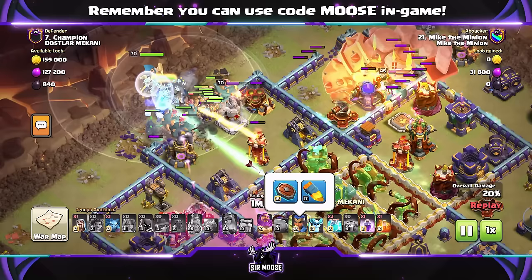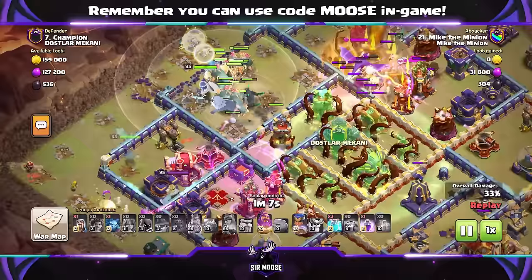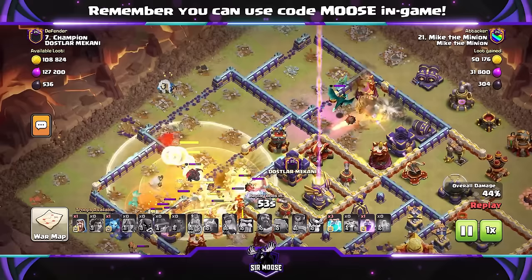Default hero equipment should be okay for your heroes — this is just what I'm using for a bit of fun. Send in those Root Riders and Valkyries. Use the Queen ability nice and early if you're using the Healer Puppet and Giant Arrow, so you get those healers to help heal your army. Use the Overgrowth Spell to shut down nasty compartments, perhaps the Eagle Artillery as well. Sometimes your troops will go around the base to avoid that area, but Root Riders are still good because they sort of neutralize the compartment.